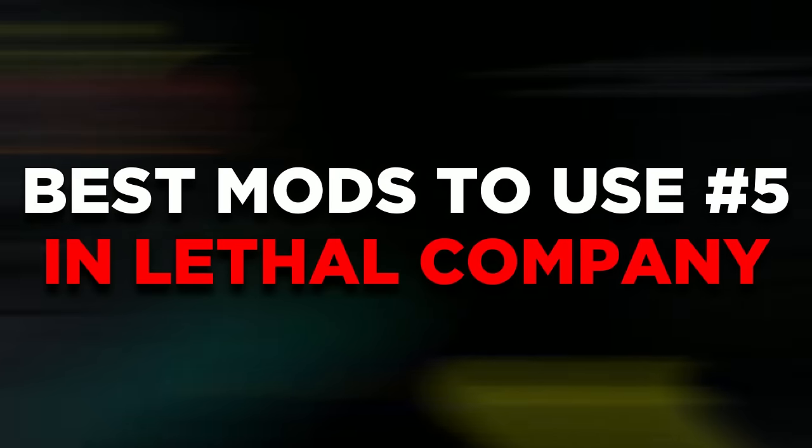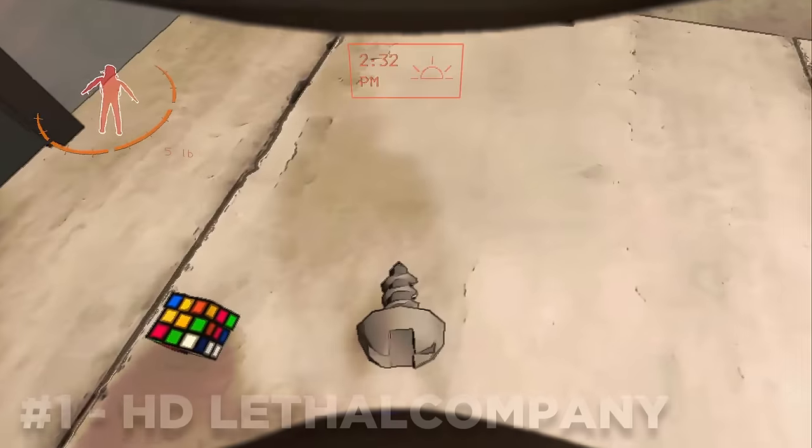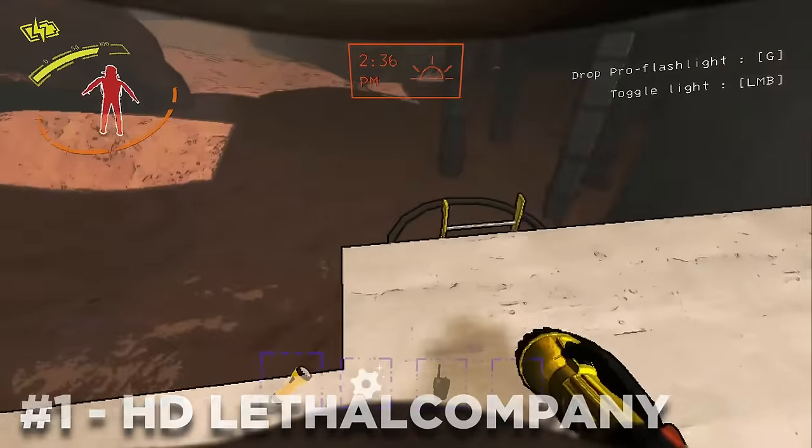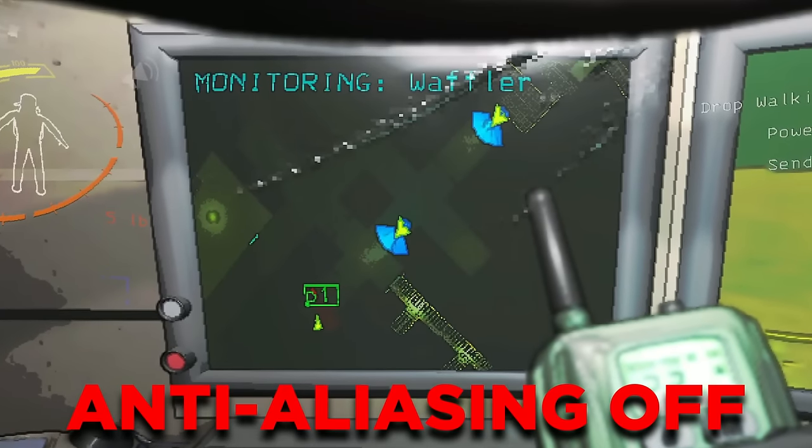Welcome back to part 5 of the best mods to get for Lethal Company, starting with one of my favorites of all time: HD Lethal Company. This mod allows you to make your game look so much better, as you can apply some really game-changing graphical quality such as anti-aliasing, which is not present in the vanilla game.